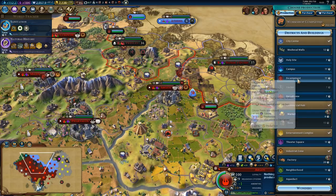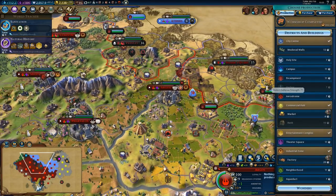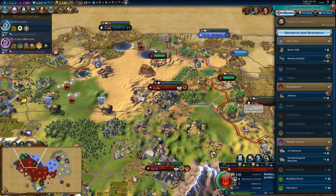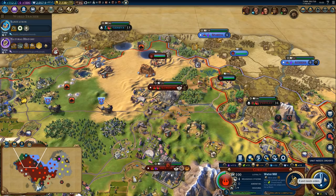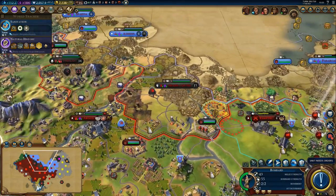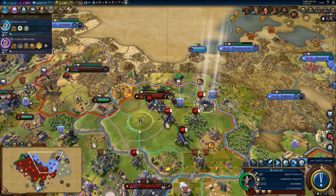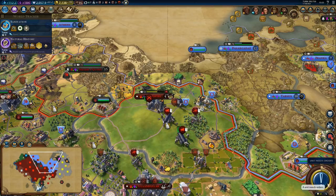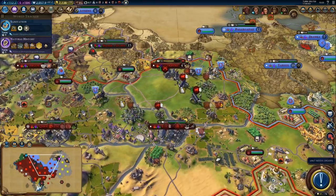In Argos, a campus would take 11 turns. Or we can just continue military production, or we can grab a market. More gold is never a bad thing — we can always use it to just buy units. We did take Petra in Corinth, but it hardly matters at this point to be honest. Still, it's nice that we have it. Let's wait for a few more units — I'm not in a huge rush.